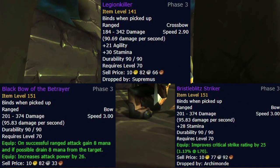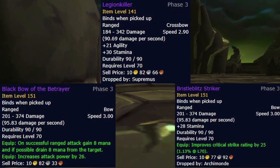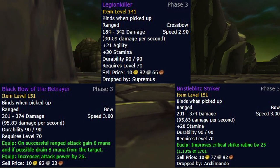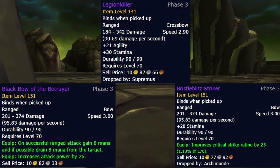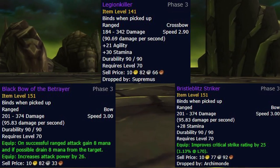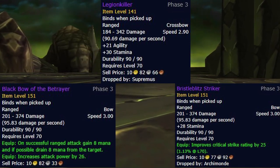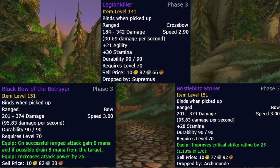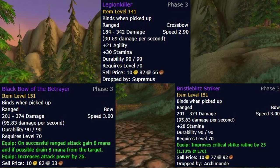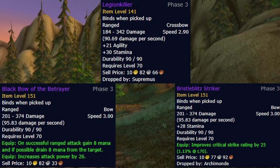For the bows, we have three options: Bristleblitz Striker, Legion Killer, and Black Bow of the Betrayer. There are a few things to consider when deciding which bow you want. The first thing to consider is your guild's uptime on Judgment of Wisdom — if your paladins continuously struggle to maintain Judgment of Wisdom, then the mana drain of Black Bow would be beneficial to you. The other consideration in Black Bow's favor is speedrunning, and while this isn't going to be a massive amount of mana you gain, it'll slightly help while you're pulling fast and your rune pots are on cooldown. On top of these two factors, Black Bow of the Betrayer actually sims higher than both Bristleblitz and Legion Killer for Survival, so leaving Bristleblitz for the Beastmastery Hunters would be the best option, as you're not going to have to fight each other for which bow you want.